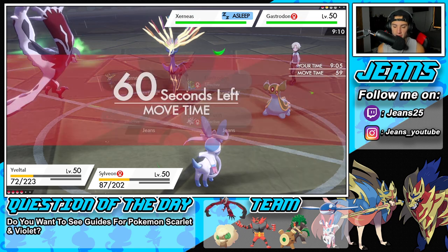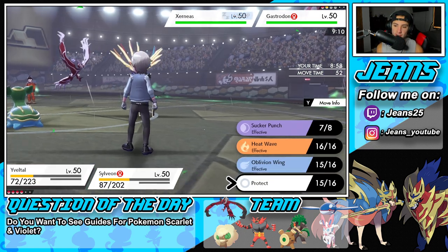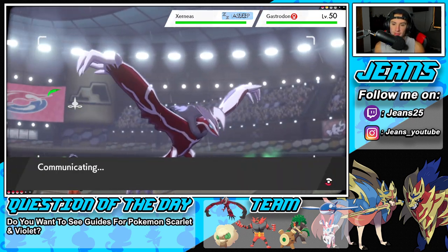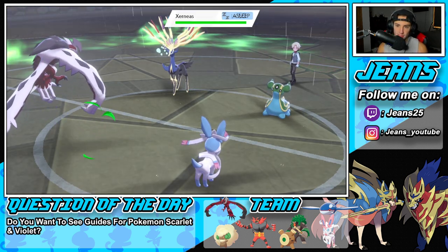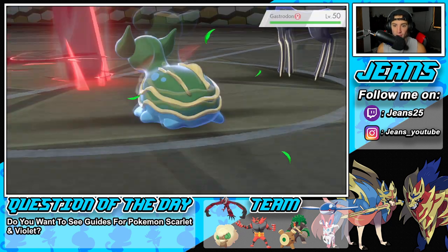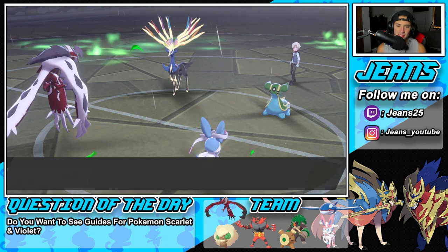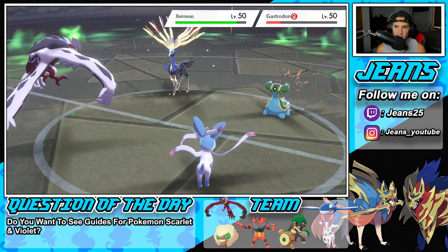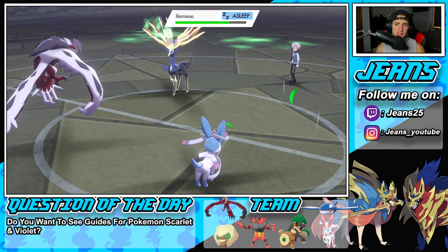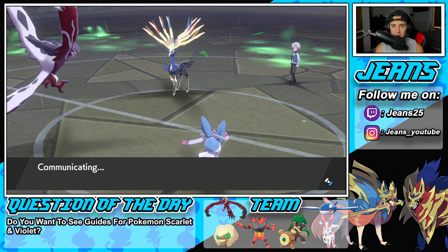Let's look at how much HP we're going to get back. It's actually special defense boosted. I think I take out Gastrodon here, get back a ton of HP. It is boosted in special defense — it's going to be asleep this turn, which is huge. Hopefully it'll be asleep next turn. But Oblivion Wing — let's take this thing out, and we're getting a huge chunk of HP back. Really bulky, but we still get a huge chunk of HP back. Hyper Voice is going to fly here and take out the Gastrodon. Sylveon, why are you so strong? Low key hits really hard. We're looking for a sweep — we're killing it right now.